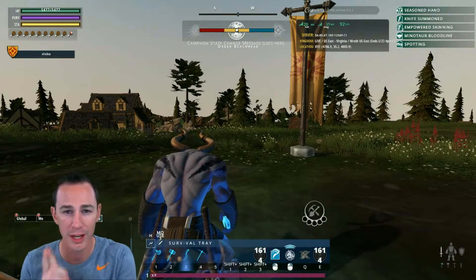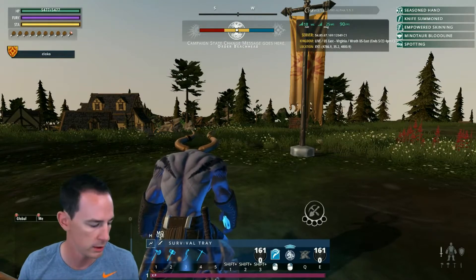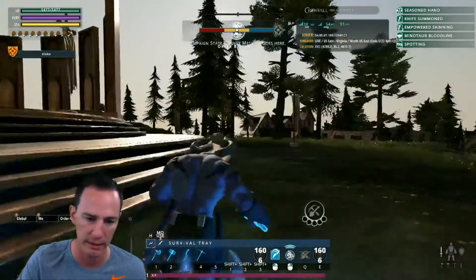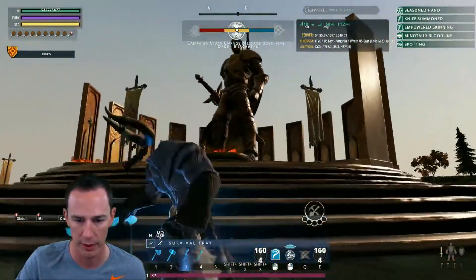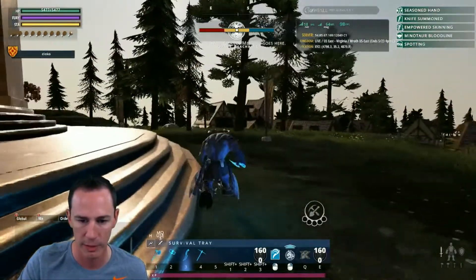Welcome in - we're going to cover the starter's guide to Crowfall. When you log into the game and select your faction, you're basically going to have this huge altar. They're all pretty much the same, just a little bit different in their own style.